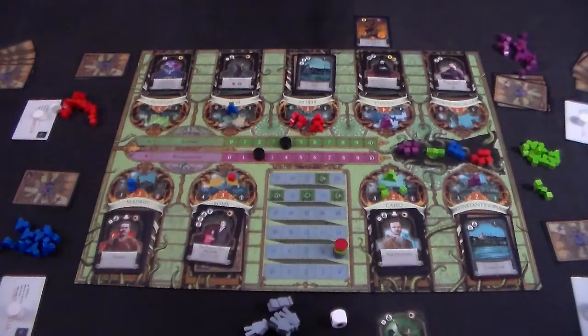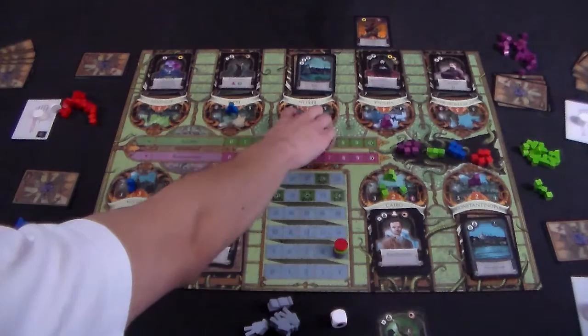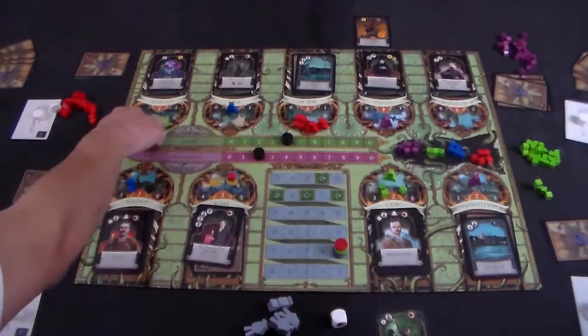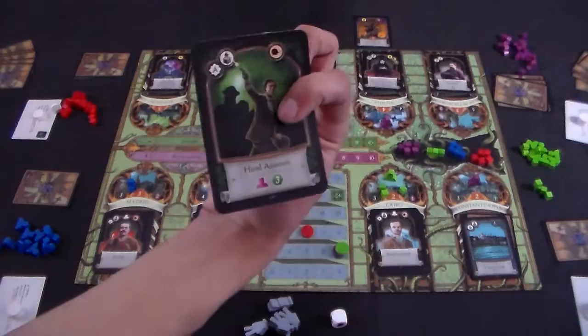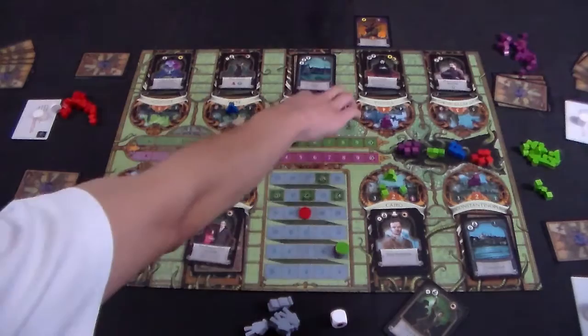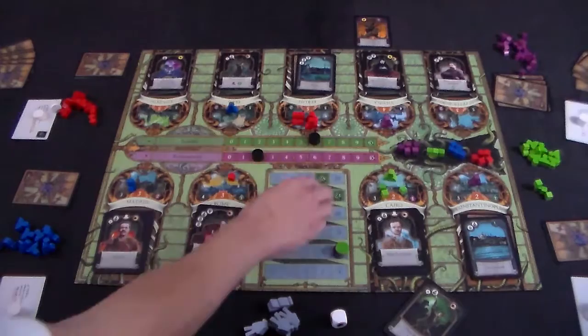Every time you claim victory points — whether neutral, restorationist, or loyalist — you go up that number immediately. It's only at end of game that you determine whether you rightfully keep them. If you assassinate an agent at a city, the city card shows how many victory points you claim and how many spaces to move the loyalist or restorationist tracker. For example, assassinating at Berlin would claim five victory points plus three from the assassination card, and move the loyalist tracker up two.